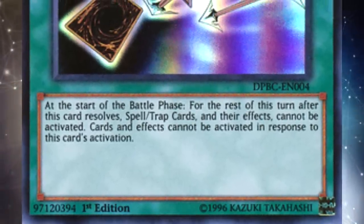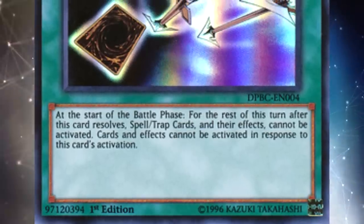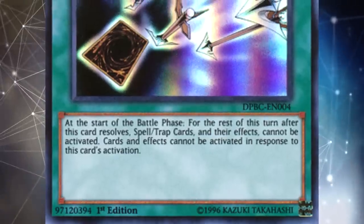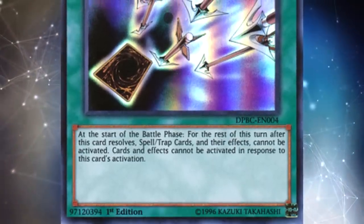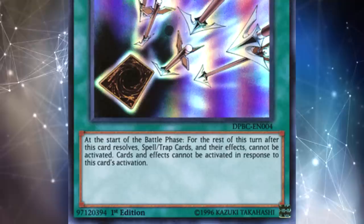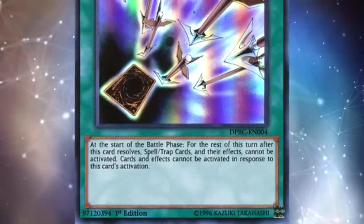Anti-Magic Arrows is a quick play spell card that says: at the start of the battle phase, for the rest of this turn after this card resolves, spell and trap cards and their effects cannot be activated. Cards and effects cannot be activated in response to this card's activation. So what does all that mean? Well, it means as turn player, you can use this at the very beginning of your battle phase, which is really good because when you're the turn player, you get player priority to do the first action when a phase starts.